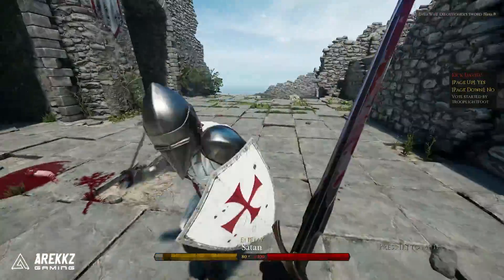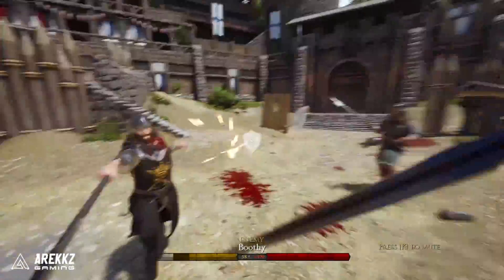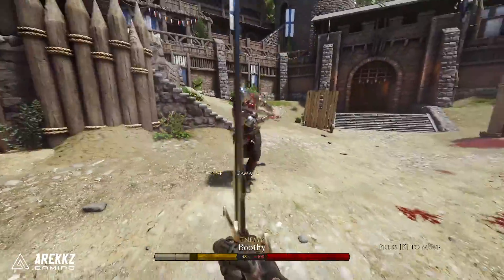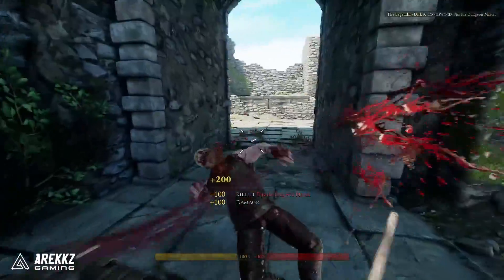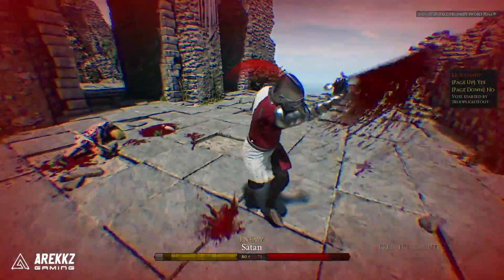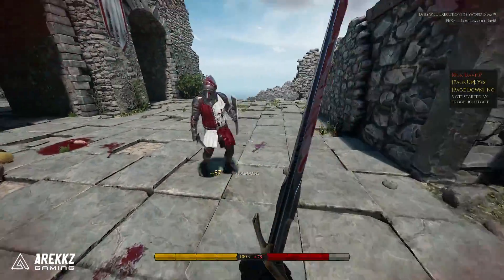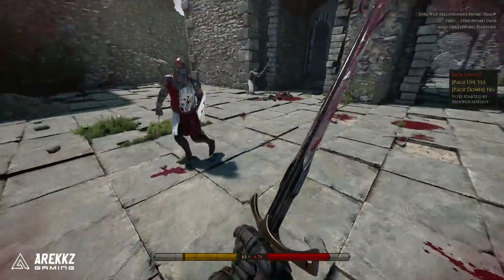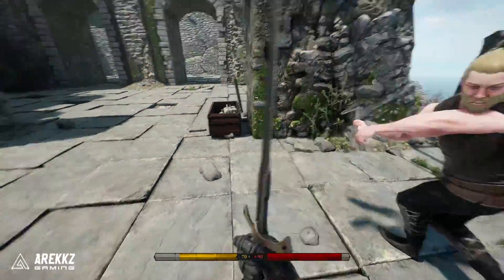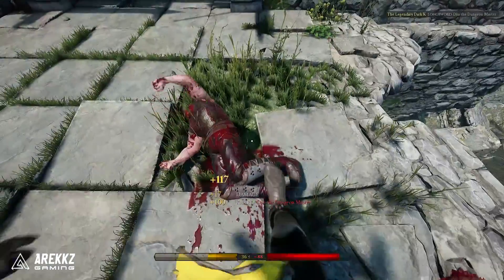Tip number four is super helpful with dealing with shield users, as well as people who like to hug your face, and that is that it is possible to morph attacks into kicks. A lot of players don't seem to know this because I don't think it was mentioned in the tutorial. When fighting a shield user, if you go in for an attack they'll most likely put their shield up. So a good mind game is to run up to them, try to attack them, and then instantly morph into a kick — they'll be less prepared to deal with it, and if it hits it will momentarily stun them, meaning you can get in another attack if you're quick enough. Again, not one you want to use constantly as it can be punished pretty hard, but it's really good for mixing up your play.